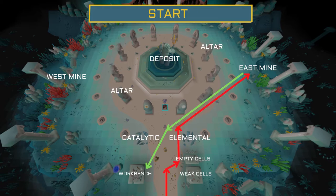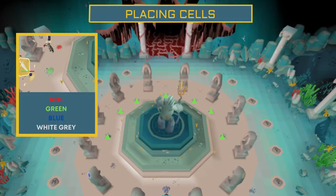Once you begin to get a handle on the minigame and want to be more of a team player, on your way into the room you can pick up one weak cell as well as 10 empty cells before heading to the east mine. This means when you come back to the workbench heading toward the altar, you can place a cell on the barriers right away. Placing cells on the barriers is very important as it keeps the abyssal creatures from attacking the great guardian and limits games being lost.